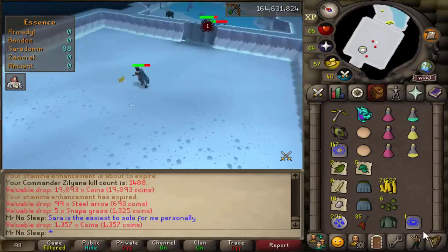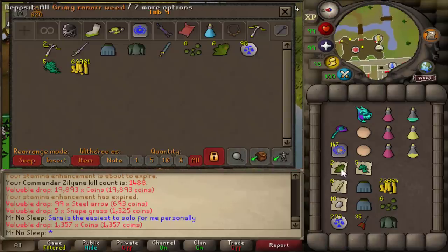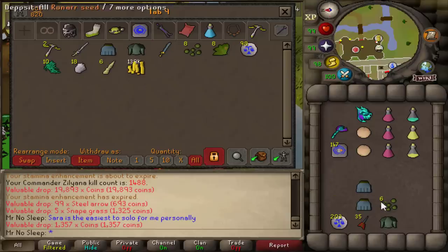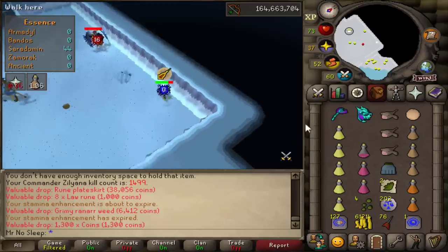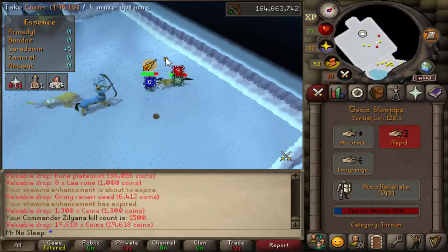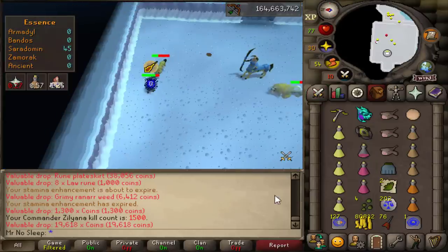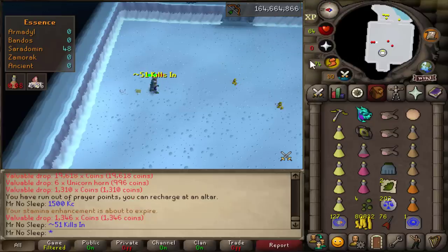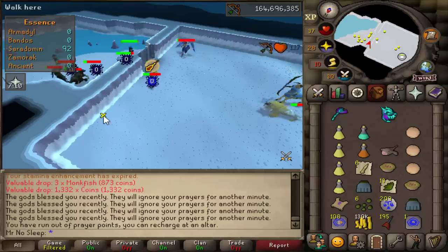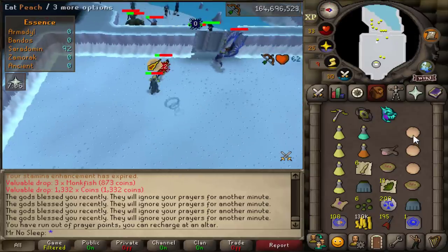That kill rate was with an Armadyl Crossbow in my current setup. If you have a Twisted Bow and full Masori or full Crystal armor, you'll definitely get more kills per hour due to quicker kills. I know there are some people doing a Twisted Bow rebuild where that's all they have and they're building from scratch — I'd always tell those people that Sarachnis God Wars is definitely the way to go if you have a Twisted Bow unlocked.